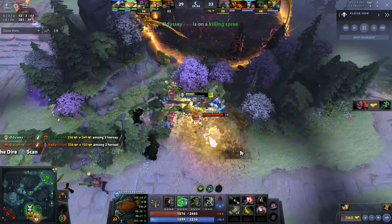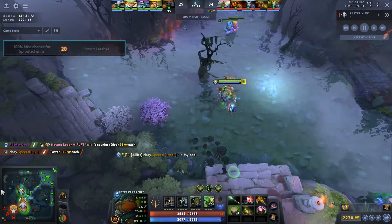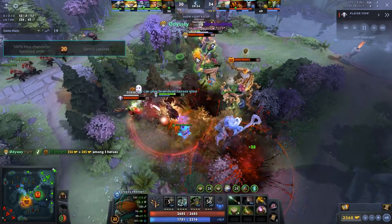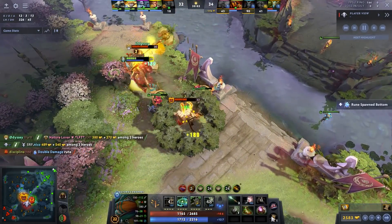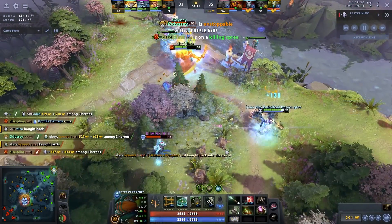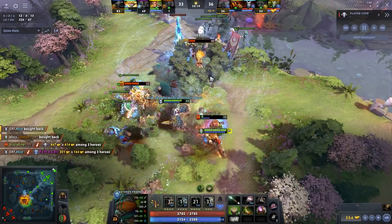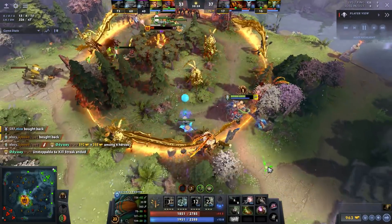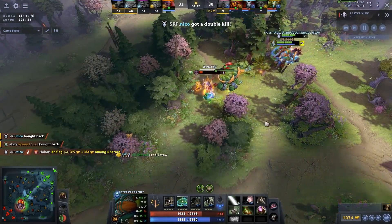The downside is team fighting, but when you get this Octarine core you'll be heading toward level 20. His level 20 talents are some of the most ridiculous in the game: number one is 100% miss chance on Sprout, and number two is Sprout leashes. The 100% miss chance is insane against right-clickers — a Sven can't kill the Treant to escape, a Medusa or Luna is just stuck. Sprout leashes goes through BKB: an Ember Spirit with BKB can't Sleight or Remnant, Pangolier's ulti is stopped by Sprout leashes.